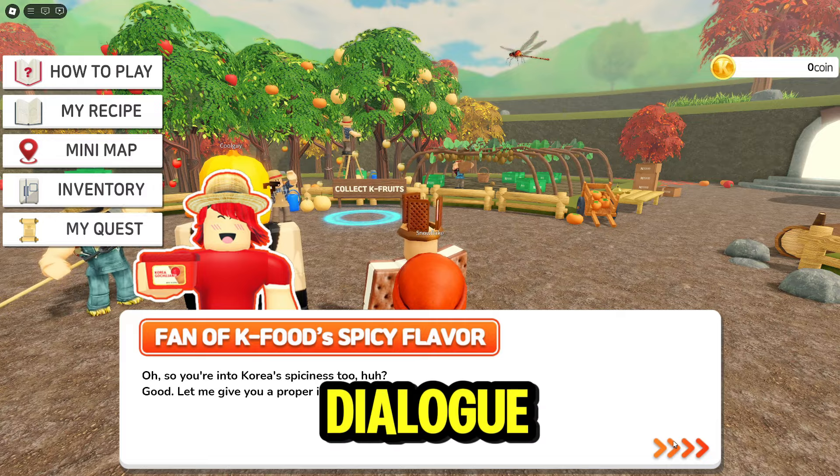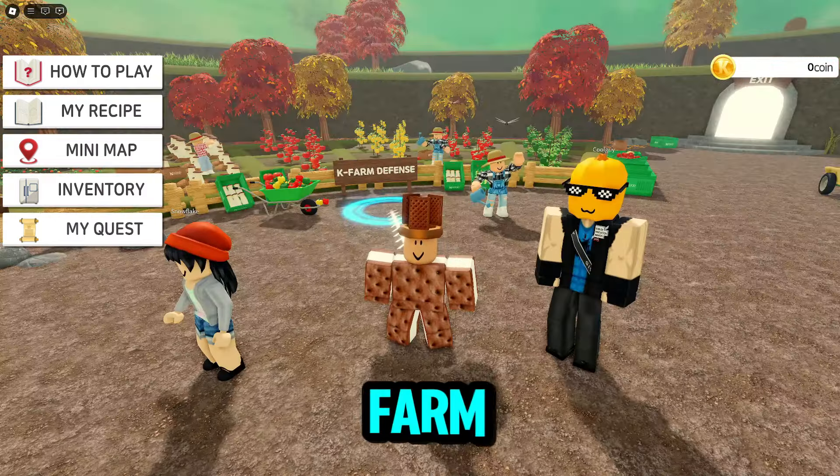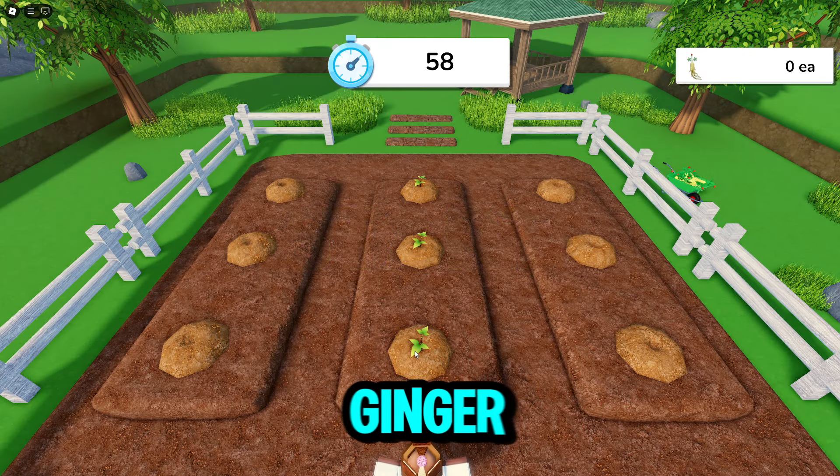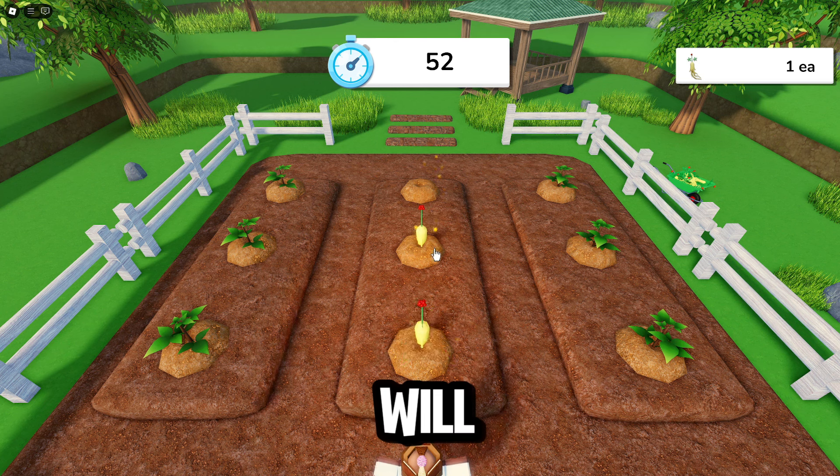Ignore the character's dialogue and follow the arrow to the ginger farm portal. In this mini-game, just click on each mud hole to harvest ginger. Ginger will automatically regrow.